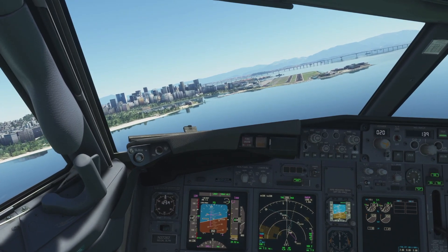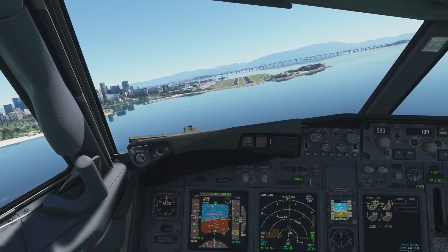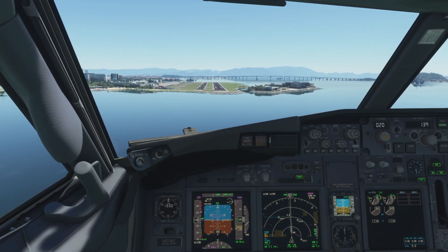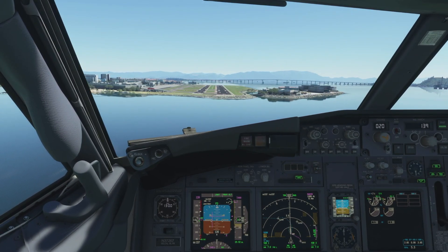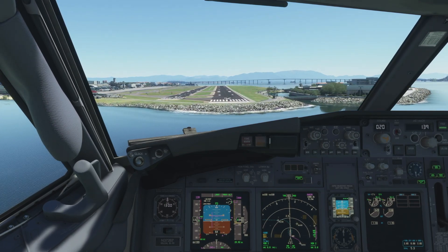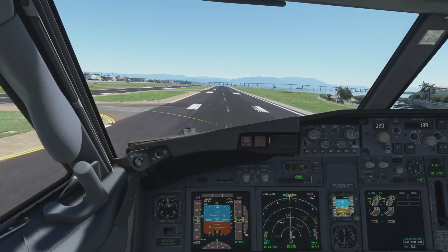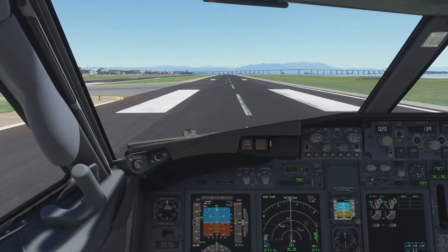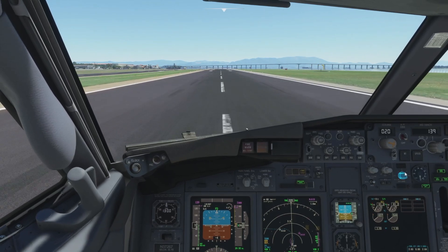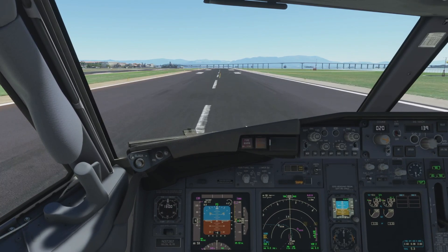OK guys, this is it. I've just overshot slightly so I'm making a micro adjustment to come back square onto the runway. Eyes fixed on the touchdown zone there and this is looking pretty good. Idle the throttles, flare, and we're down! Full reverses — autobrake doing a great job. Let's hug that centre line. We are down, and I'm pretty happy with that to be fair. That's gone better than when I practiced it, so we'll take that.